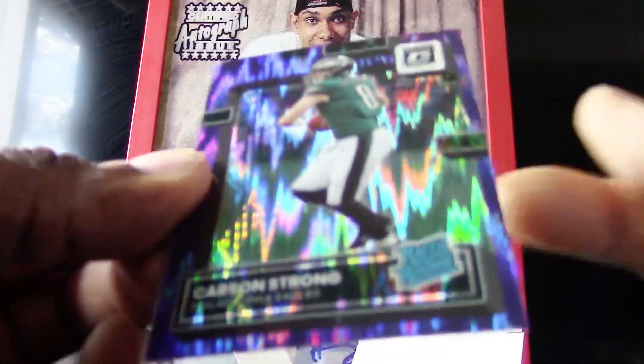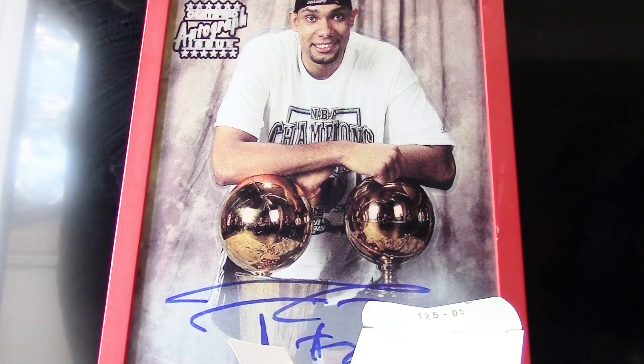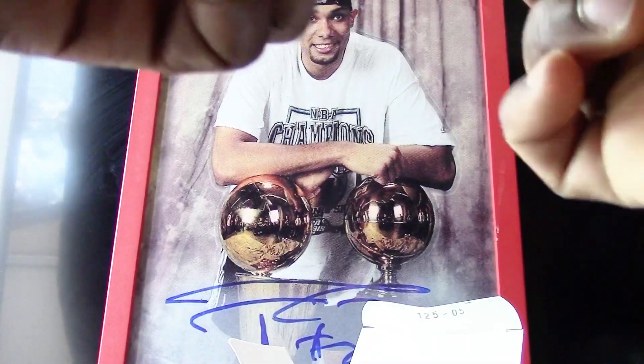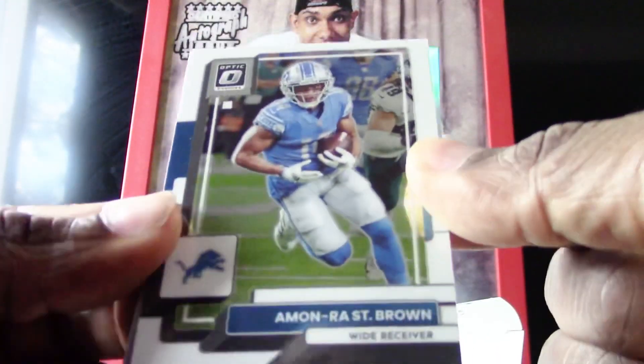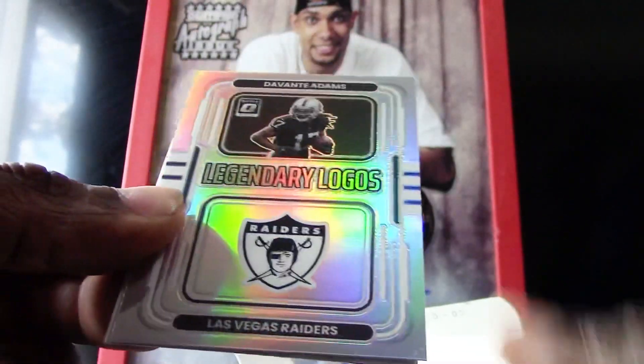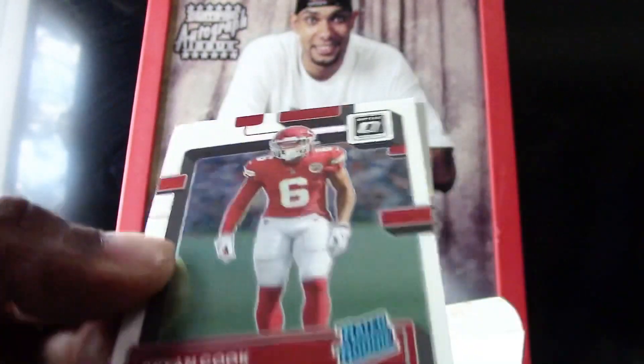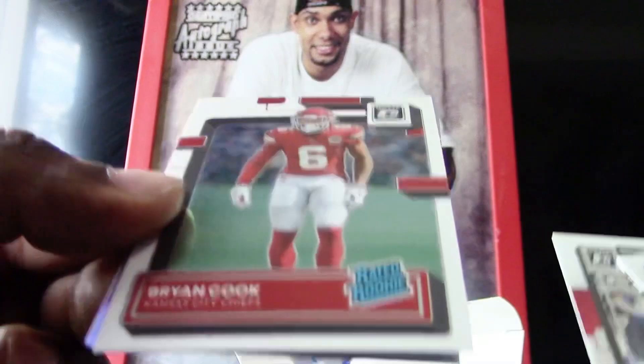That's a very nice card to start us off — a Short Parallel — and we have a James Cook. Moving on to pack number two, that's a very nice Legendary Logos of Davante Adams, and a Brian Cook Raider rookie for the Chiefs.